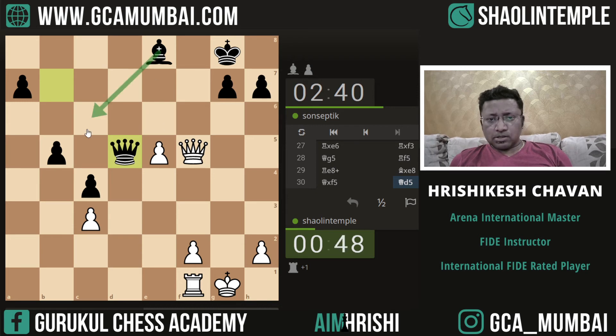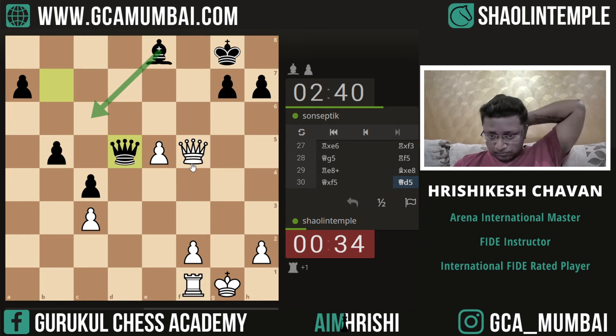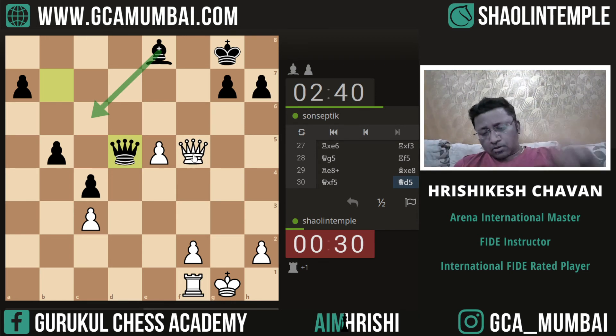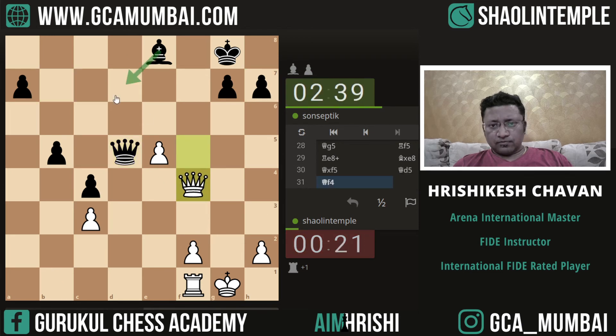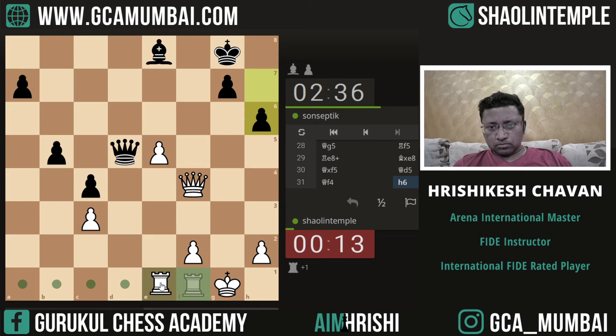Now he is trying to play this. We are short on time. What to play, let's see. After bishop c6 we are going to play f3. He is not playing this.